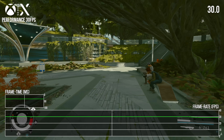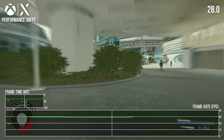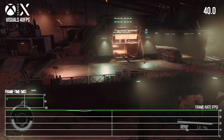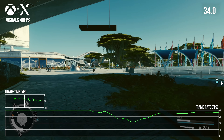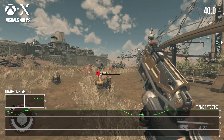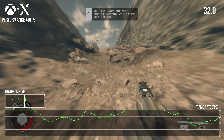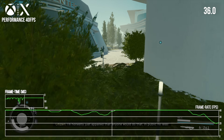Stepping up to 120hz output, a 40fps option becomes available. It predictably straddles the 30fps and 60fps options — not just in terms of the framerate target, but in the frequency of framerate drops. Expect a more variable performance level in and around certain cities, with occasional performance problems in the open world. The performance option outperforms the visuals mode, but by a less obvious margin than expected, with both mostly hitting 40fps in typical play outside of cities.